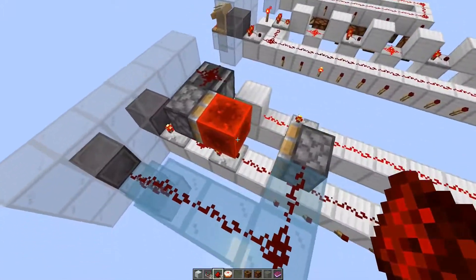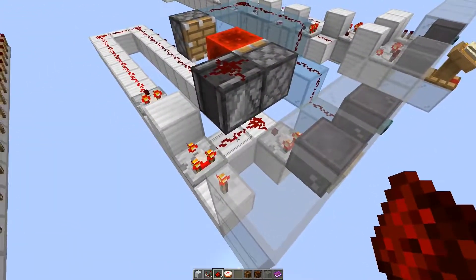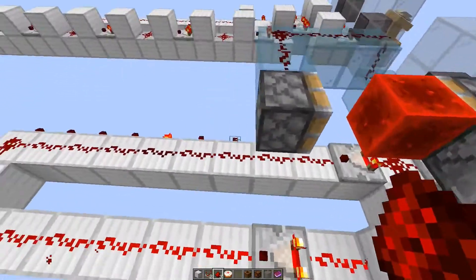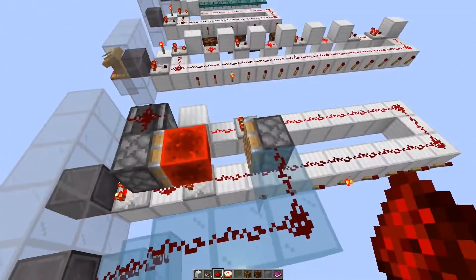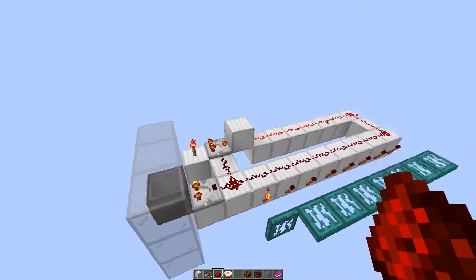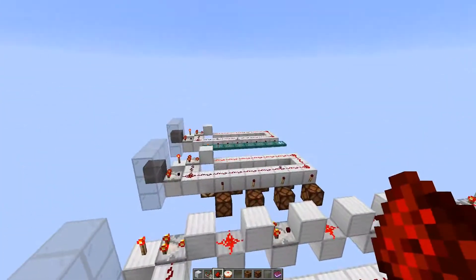We have one redstone block here over the comparator, and here we observe any change of signal strength from the item frame. Then the redstone block is pushed over here, powering up the whole line and turning off all the torches. The button press here uses this light blue glass to push back the redstone block, restoring the regular logic. This is the same as the first design with two comparators, except we have one additional comparator here and here.